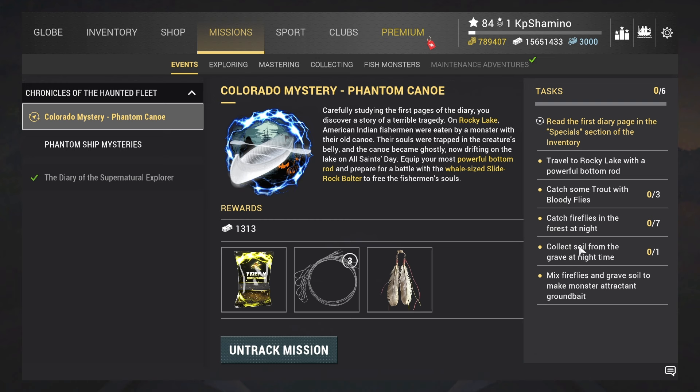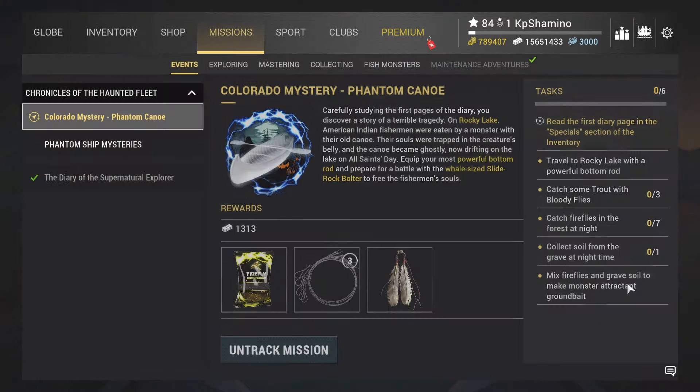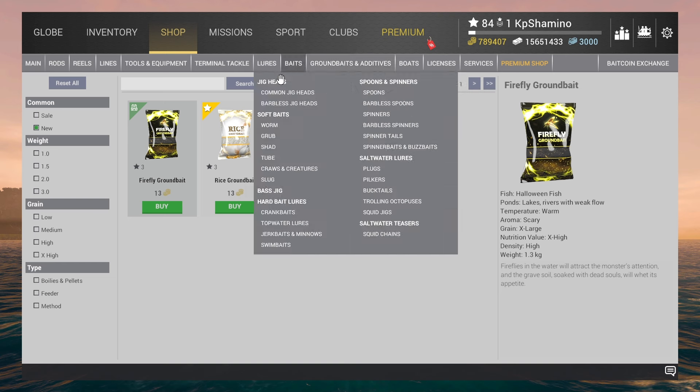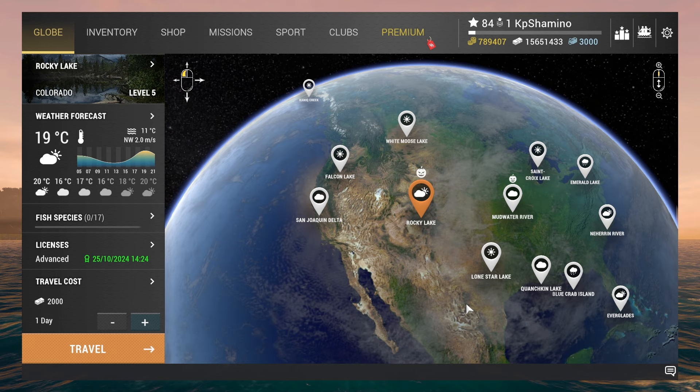First I'm going to start with the easy things. We need to collect soil from the grave at night, we need to catch fireflies in the forest at night, then catch some trout with bloody flies. I've got my float setup ready. Then we need to mix the fireflies and grave soil to make monster attraction ground bait - you can buy it in the shop too, but you can make it yourself.